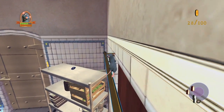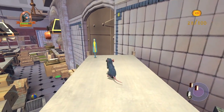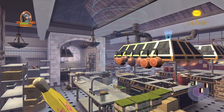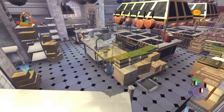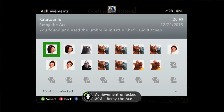Spring up to this curtain hanger right here, then drop down onto this shelf — and the umbrella you need for the achievement is right here. All you have to do is pick it up, and to use it you just jump or drop down off of a surface and you should float. You should get your achievement — super duper easy. There we go, 20 gamer score, and that's all there is to it.